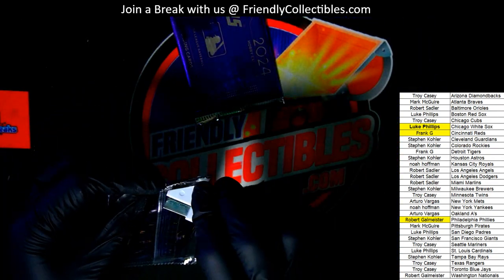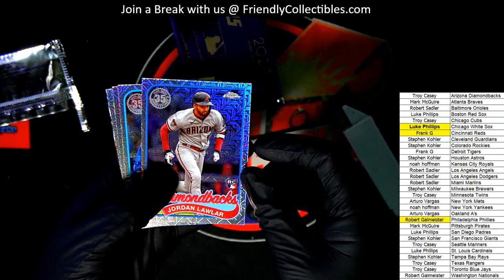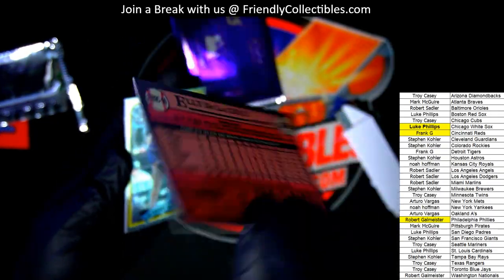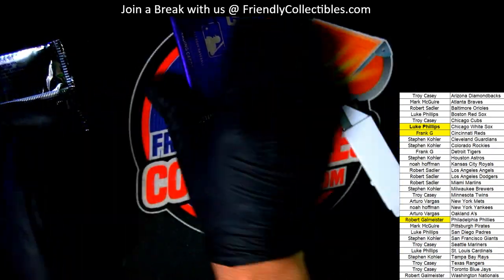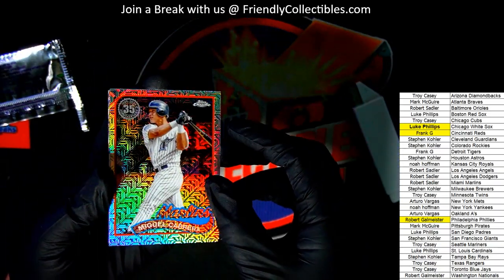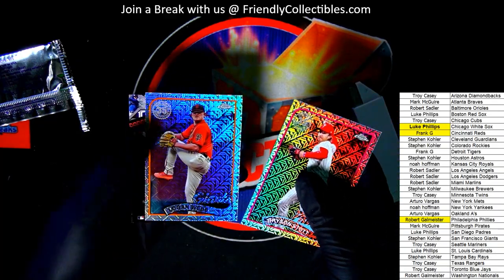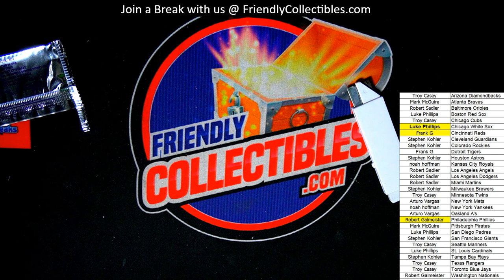Now our silver packs. Jordan Lawlar, Diamondbacks rookie card — nice rookie to get there. Elly De La Cruz silver pack parallel. Boom! Two great rookies there — De La Cruz especially. There's Dominguez — another good rookie card, silver pack parallel. Jasson Dominguez. Congratulations, man. Good things coming out in our Series 2 box break — that was a lot of fun, great stuff ripping those open.